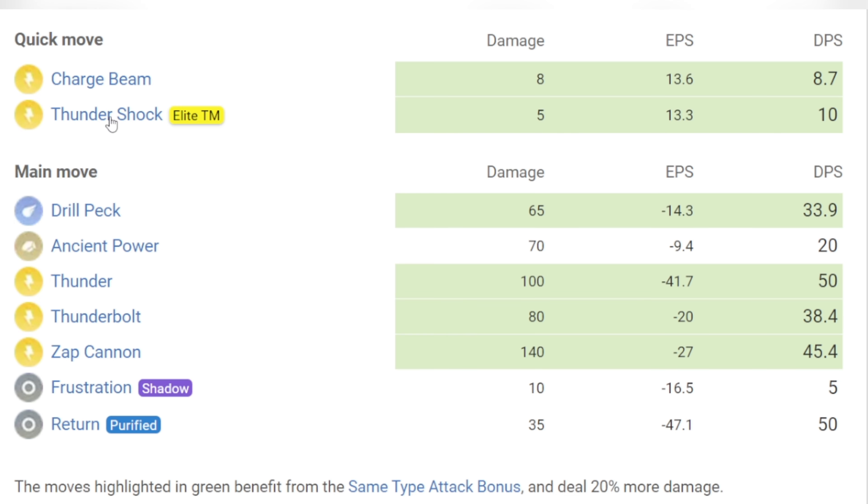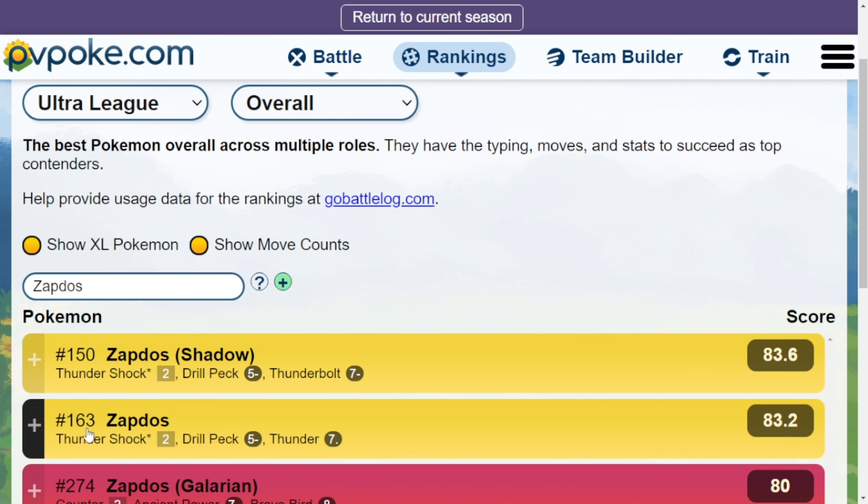Fast moves are Charge Beam and Thunder Shock, which require Elite Fast TM. Charge moves are Drill Peck, Ancient Power, Thunder, Thunderbolt, and Zap Cannon. Frustration and Return are the Shadow and Purified movesets.